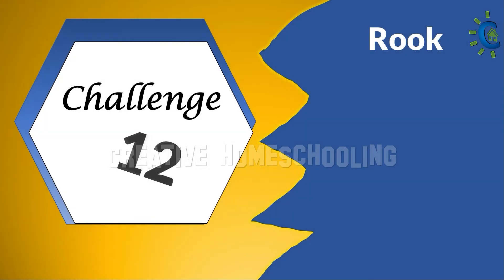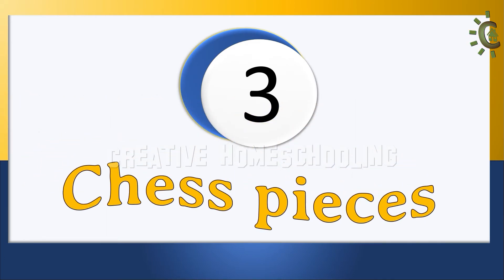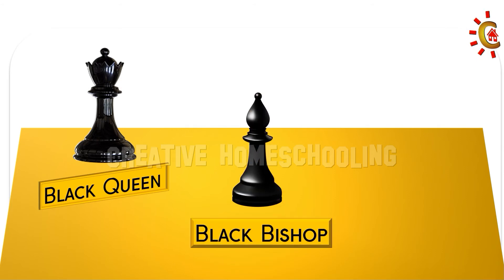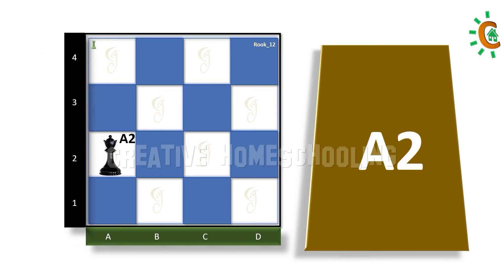Let's get started with our next challenge. Let's consider three chess pieces for this challenge: a black queen, a black bishop, and a white rook. Place the black queen in box A2, next place the black bishop in box C2, and place the white rook in box A4.